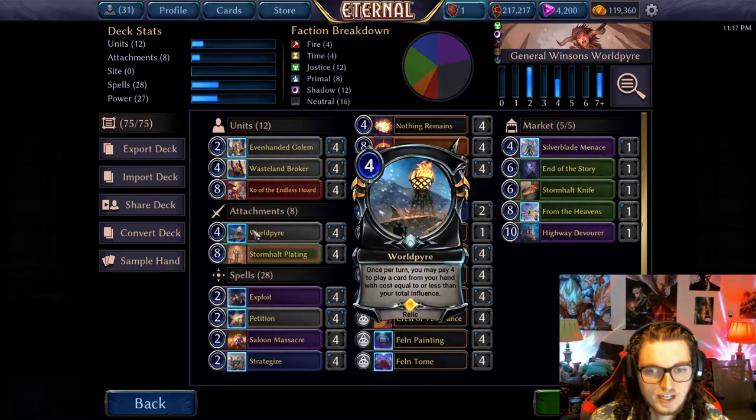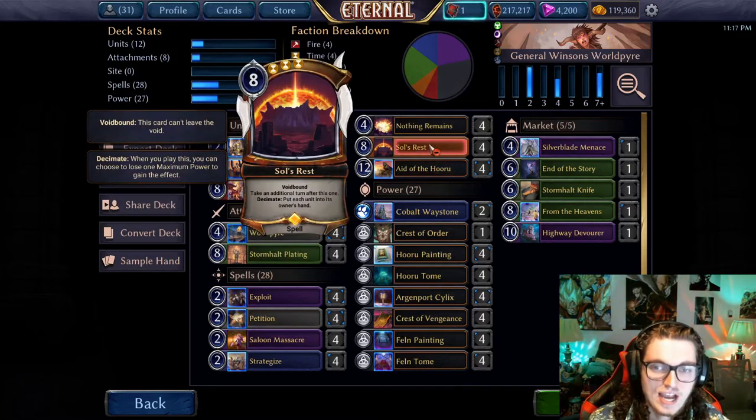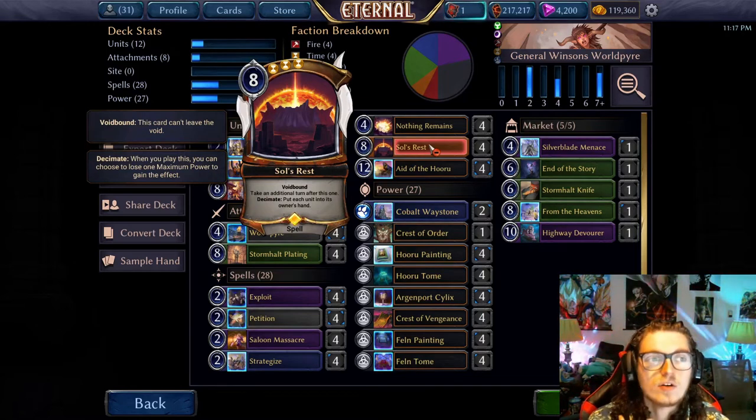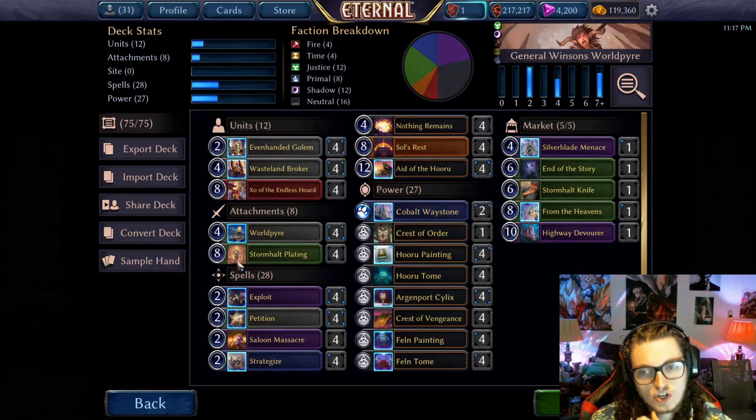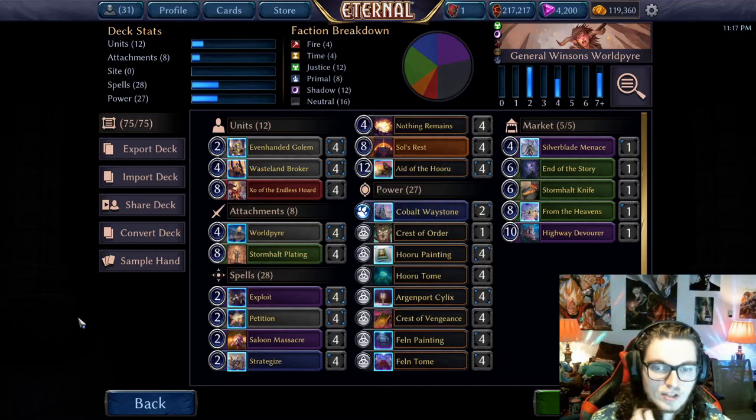You're really just trying to get to four power, slam World Pyre, then against aggro — or really against anyone — use Souls Rest to either play a power, or pop all their Aegis and bounce all their guys. And you're really just stalling until you just spam eight of the Horu, or plating or something, and win the game.